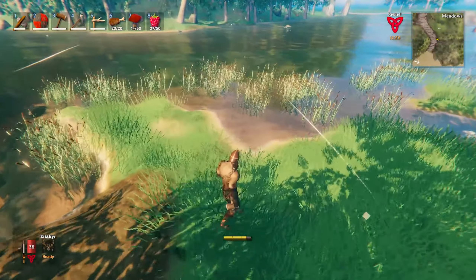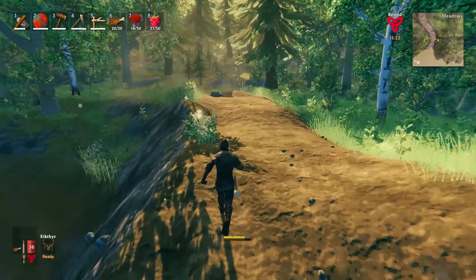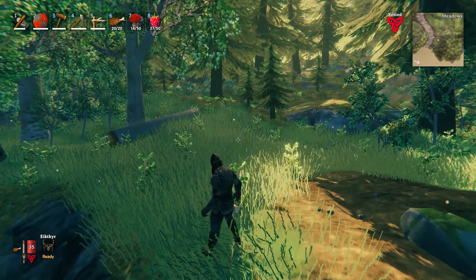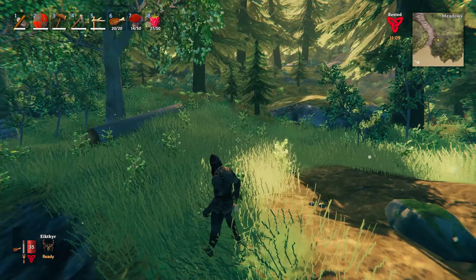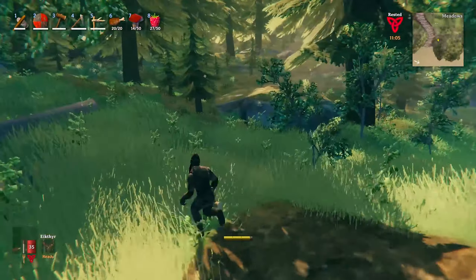We're not there yet, but by the end of this episode hopefully we will be. I want to go into the Black Forest, get some core wood, copper, and tin, then hopefully do some dungeon diving — get some Surtling cores and start smelting some bronze. Let's get into it.